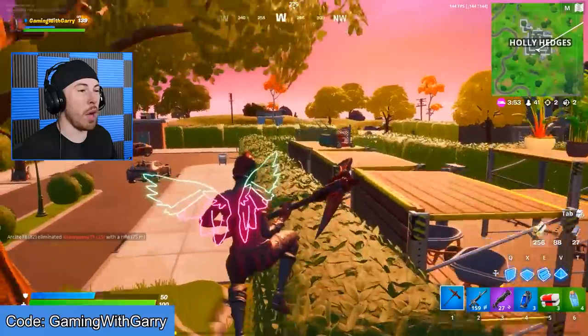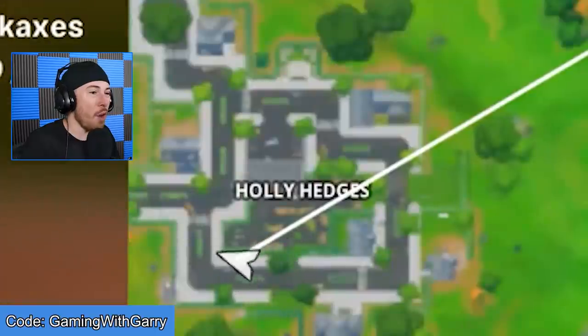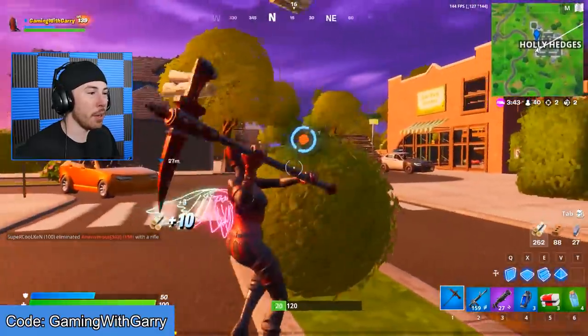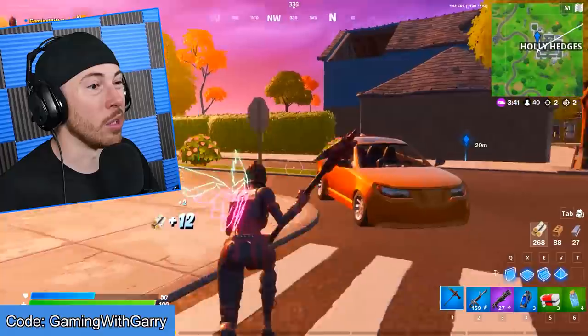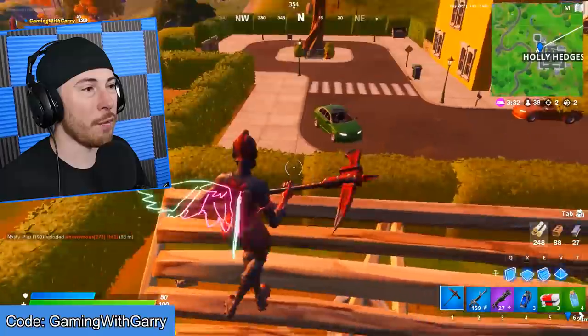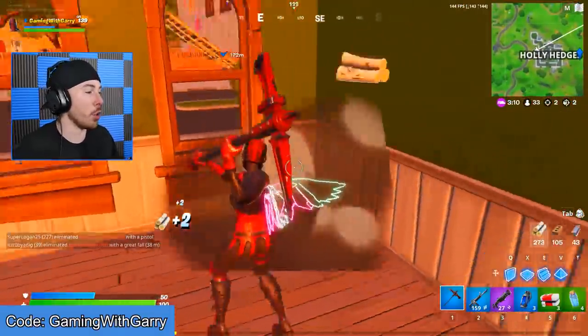One more spot we can check if I do need a third one would be all the way at the end of Holly Hedges over here. Normally there's about two or three there, but it looks like this whole area was looted, so we might not have any luck here. They might have taken all the teddies. From the looks of it, they're all gone. There's normally three in this building - oh, there's one here! Okay, I finished the challenge though.